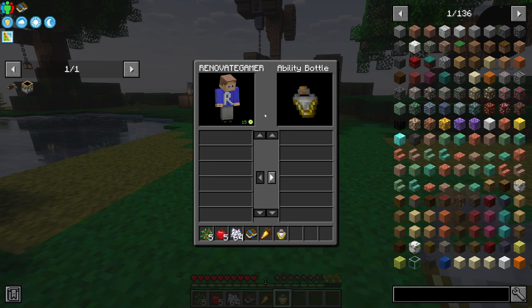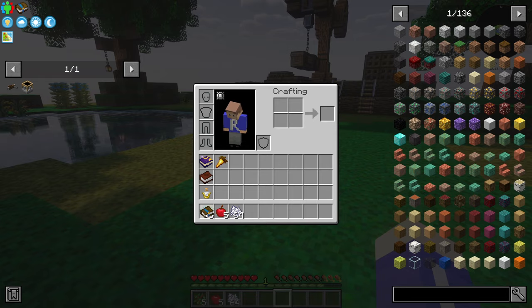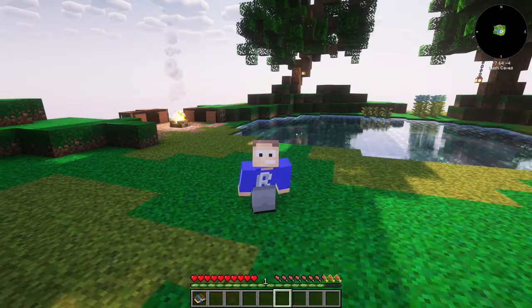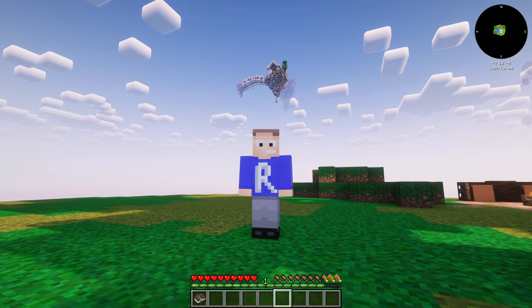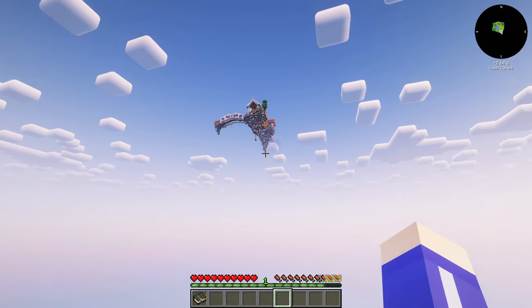There are abilities in this that we can put in here that will actually help us - I think they cost levels. Let's put all the books up here. There's an ability bottle, so we'll be getting abilities we can equip. If you didn't notice, I'm in a blue outfit - on All the Mods I was in a black outfit, and now on FTB Skies we're in a blue one. I also just realized there is a building up there behind us that I didn't build.